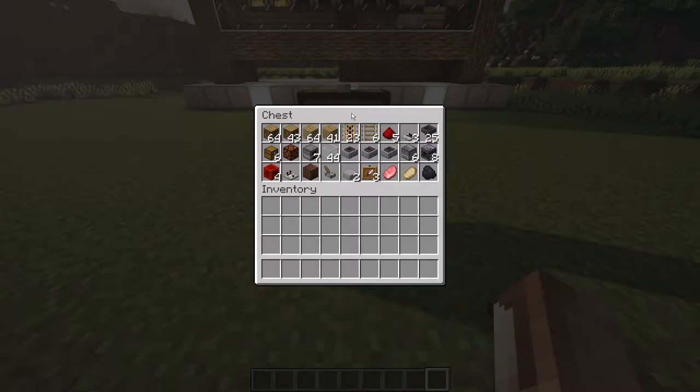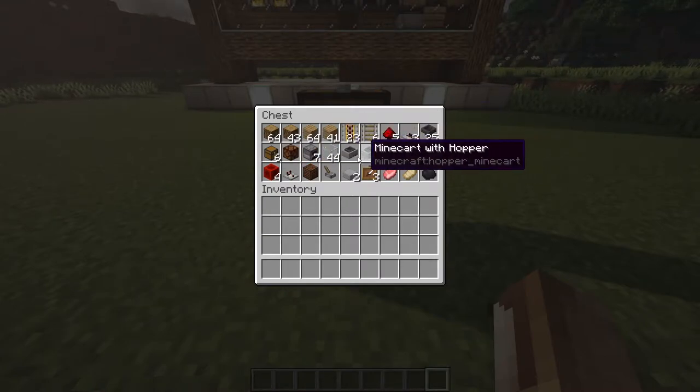You will need 23 powered rails, 6 regular rails, 5 redstone dust, 3 redstone repeaters, 25 hoppers, 6 chests, 1 redstone lamp, 7 furnaces, 44 glass, 3 minecarts with hoppers.